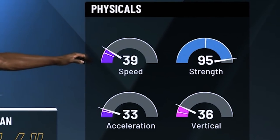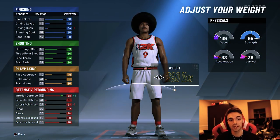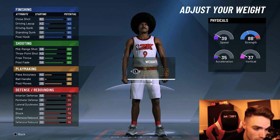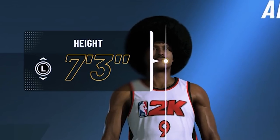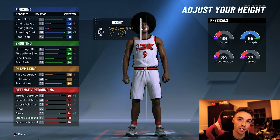We got the 97.4 wingspan with 39 vertical, 95 strength, 33 acceleration, and 36 speed. For weight, we went 290 — max weight on this build. That was honestly the best thing I could think of after going through the stats, because you don't really lose that much, so you might as well go max weight to get the best interior defense possible.